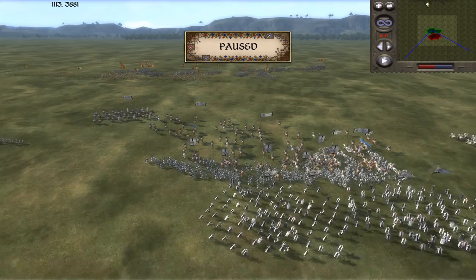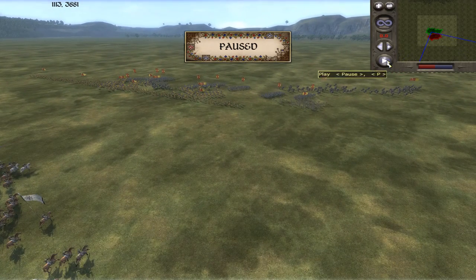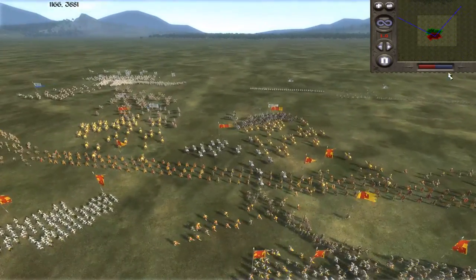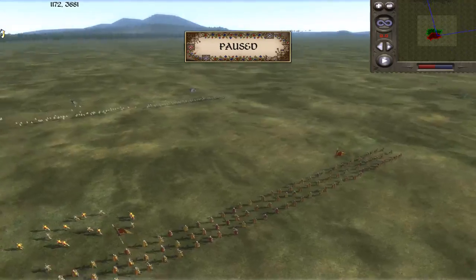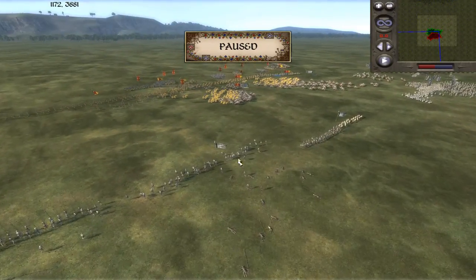This is a 1v1 with Gualtieroso, or just Gualt, who's a very strong Medieval 2 player. I'm playing as Sicily and he's playing as Spain, and I went for a rush strategy here.